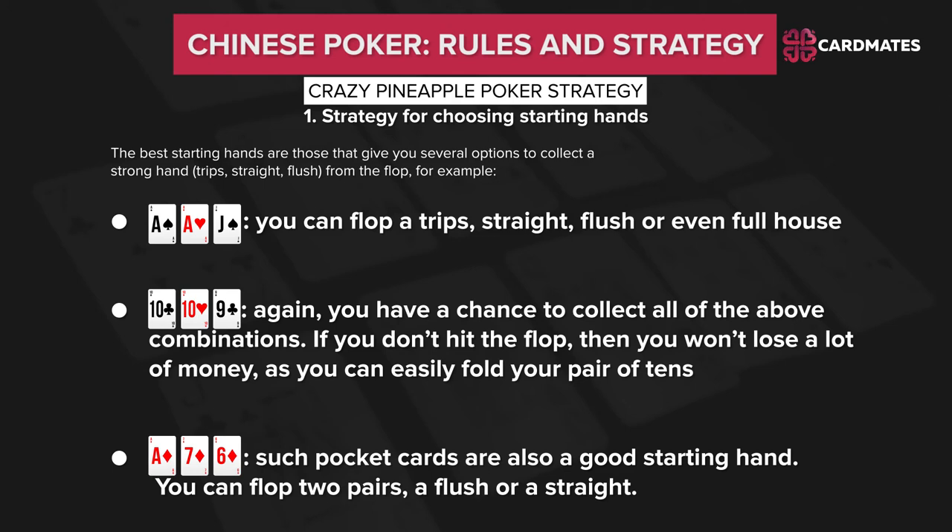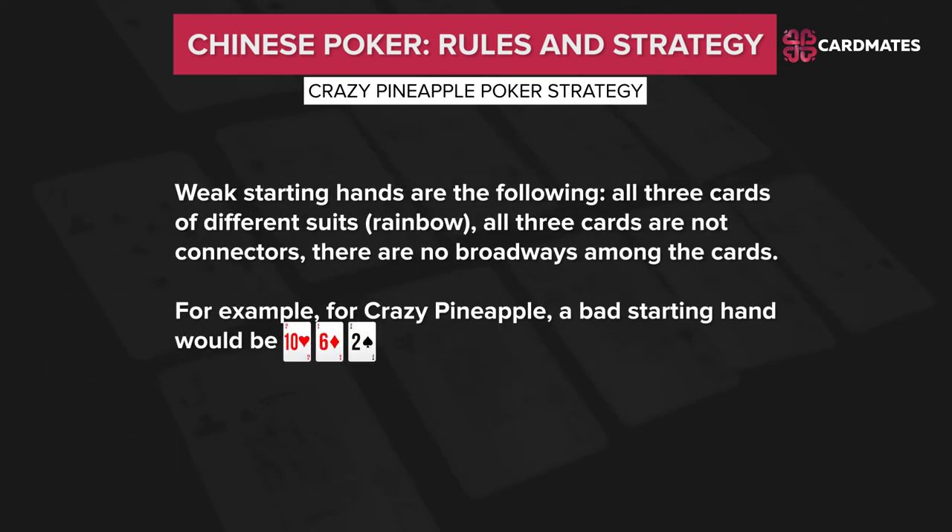For example, with certain hands you can flop trips, straights, flushes, or even full houses. With another similar hand, you again have a chance to collect all of the above combinations. And if you don't hit the flop, then you won't lose a lot of money, as you can easily fold your pair of tens. Such pocket cards are also a good starting hand — you can flop 2 pairs, a flush, or straight.